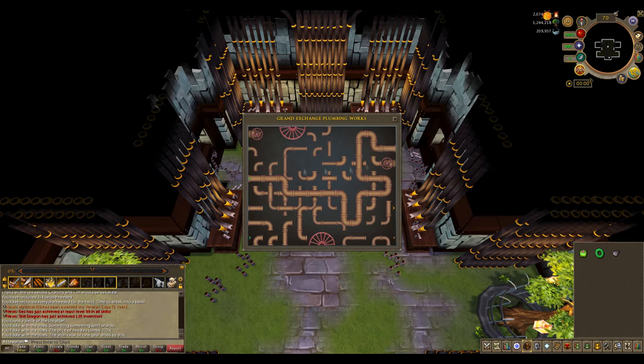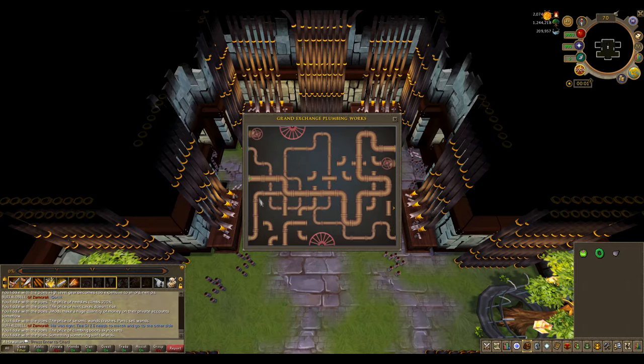This puzzle looks complex but it is very easy. The pipes need to connect from left to right, and all you have to do is make sure that each pipe matches the size of the other parts. All the fat pipes need to stay together, all the medium pipes together, and all the skinny ones together. It should be pretty straightforward once you realize that.